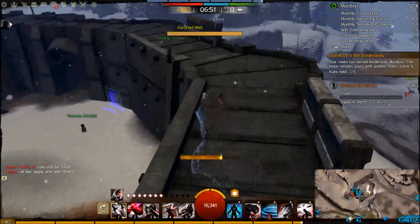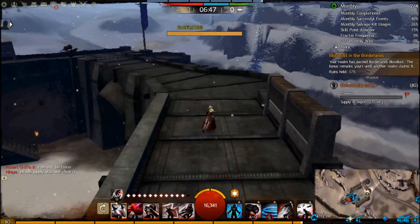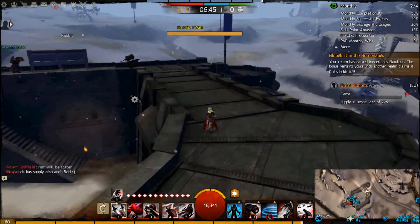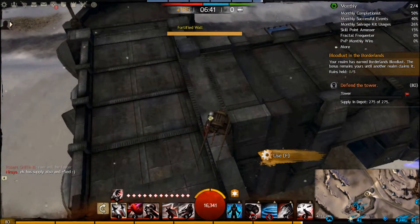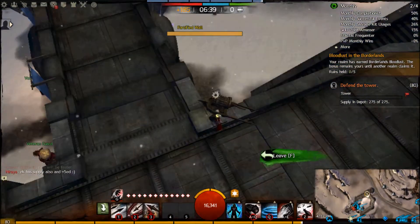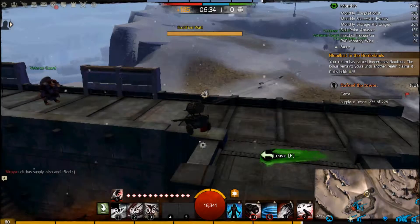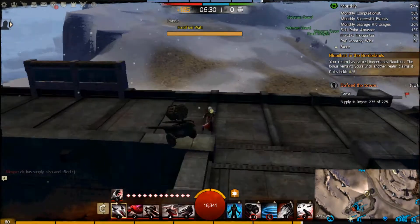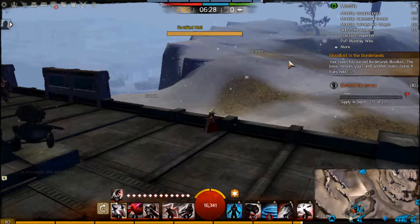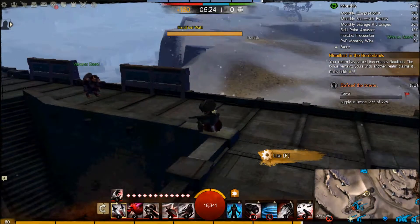People almost never catapult that wall, but you better hope there's no siege up here. The siege is more likely to be on this side — that's the side that's more commonly attacked. Now I'm standing above the gate. This is the best arrow cart spot, because you can still hit the gate and you can reach catapults over here. Unfortunately for this tower, because this is sloped up, they can place their catapults pretty far back, and that'll help them go further to reach the wall.